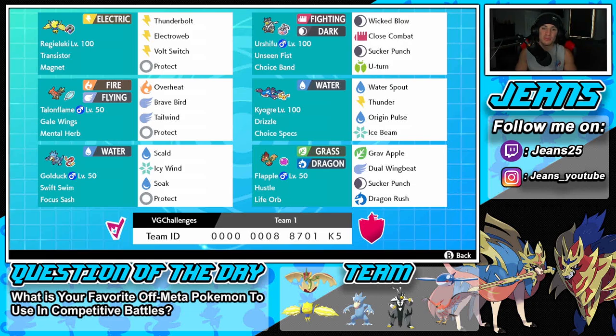Middle left is our tailwind setter, Talonflame, with Gale Wings, Mental Herb as its item, Overheat, Brave Bird, Tailwind, and Protect — nothing too new for a Talonflame. Right next to it is Kyogre, and this one's a little different: it's rocking Choice Specs. Usually they don't run Choice Specs, so if we get it out and go first we can do massive damage with Water Spout. We also have Thunder, Origin Pulse, and Ice Beam.